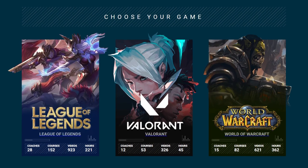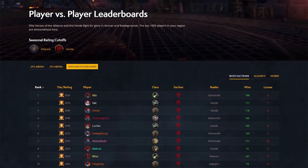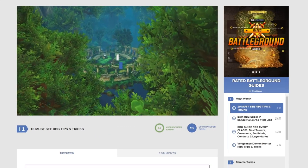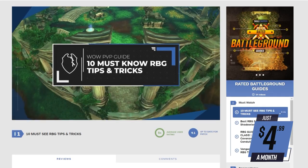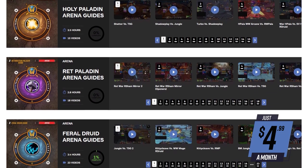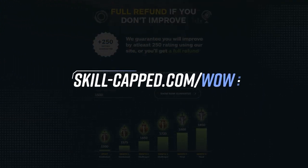Skill Capped is the only place on the planet where you can watch and learn how the best rated battleground players in the world play their craft. Alongside world-class arena commentaries, they've got a section dedicated entirely to RBGs including an in-depth look at the best strategy for every single map. For prices as low as $4.99 a month, you gain access to hundreds of WoW arena guides, and with a money-back guarantee, be sure to check out skillcapped.com today.